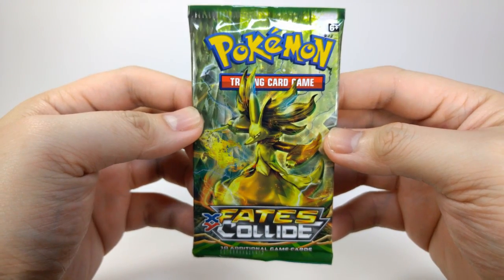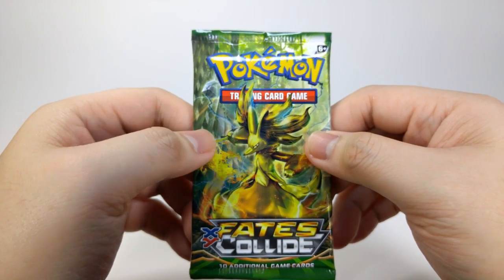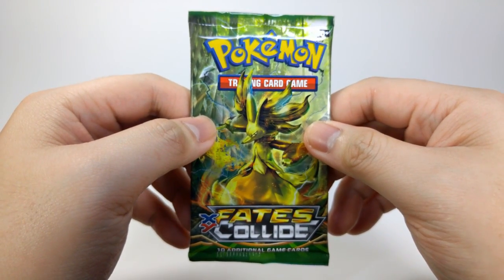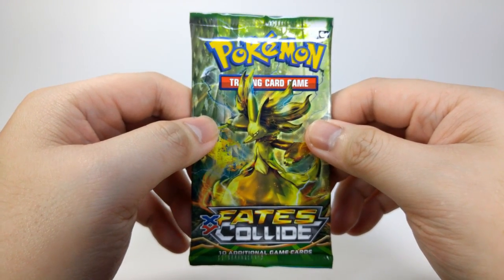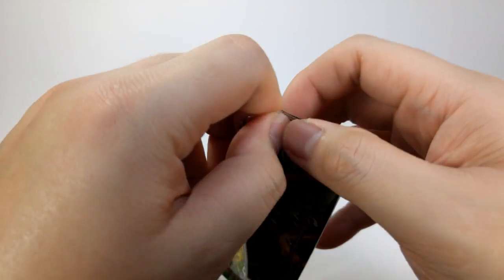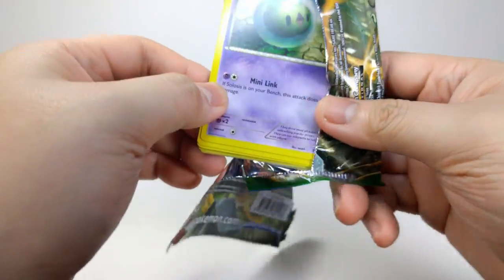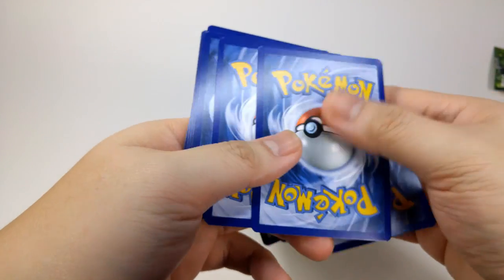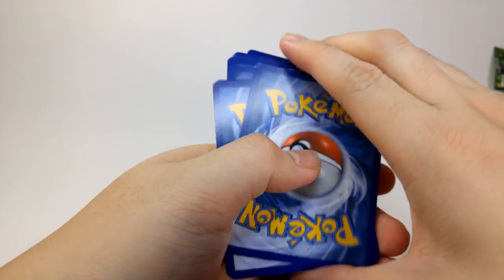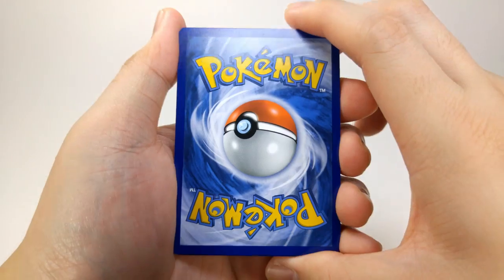Now with Fates Collide, what do you really want with this one? Let's see — Alakazam, Mega Alakazam, those are good. The evolutions from this set, Umbreon and Glaceon. I think Umbreon is the most expensive in this set. Let's see what else. I like the Altaria in this one — the full art one looks really cool. Mega Audino, One World, cute little thing. That's it, I guess.